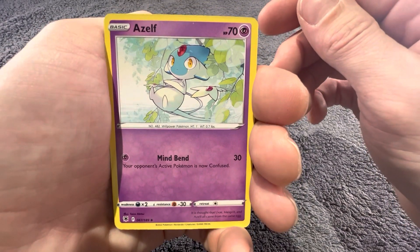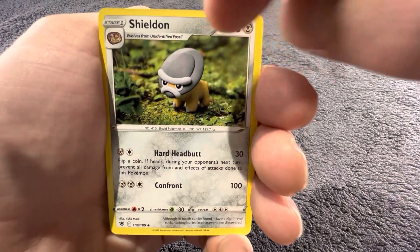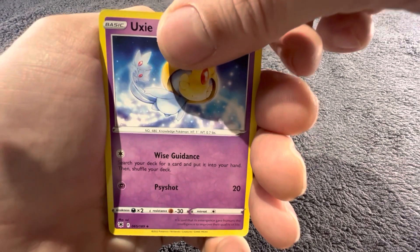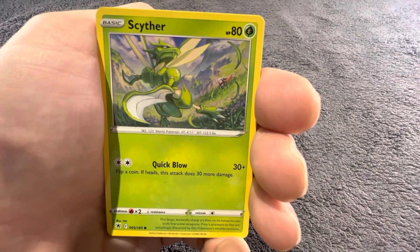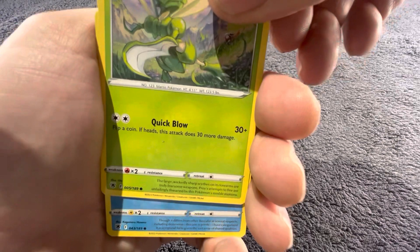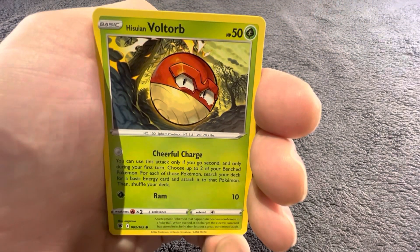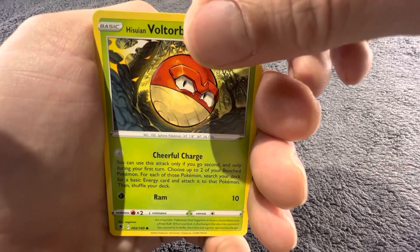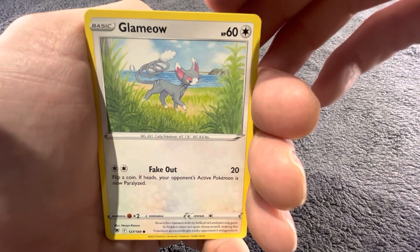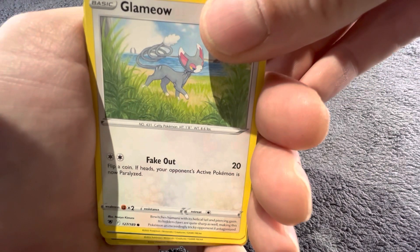Sorry guys, there we go — that's better. Sheldon — it looks like a button, an angry button. Oh, the cool card — really like that, don't mess with him, yes sharp claws. Walrein — look at me out. Glameow — it's a cat with a really curly tail.